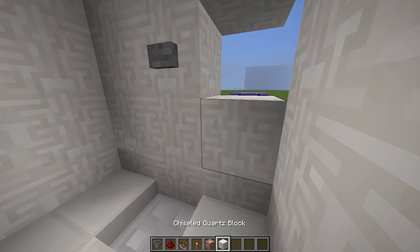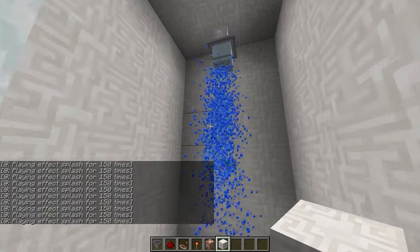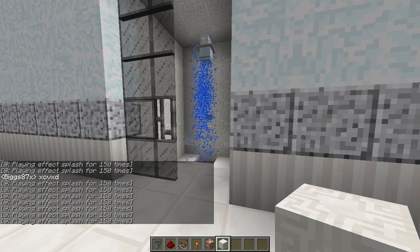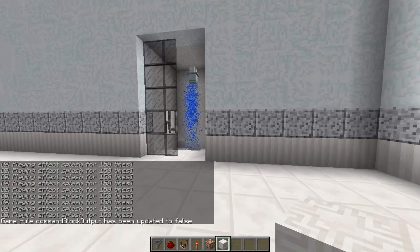Now we can go around to the front of the shower, close this off right here, and if we press the button we can see that this shower actually turns on and it comes out of the shower head. But as you can see my chat is getting completely spammed with all of these commands. To turn that off, do /gamerule, then c-o-m-m, press tab and it will say 'commandBlockOutput', then change that to false — press enter and the chat stops getting spammed.